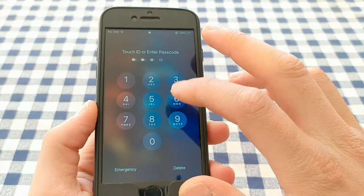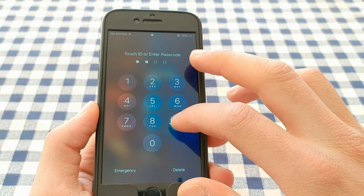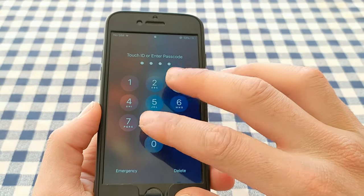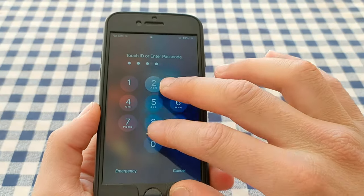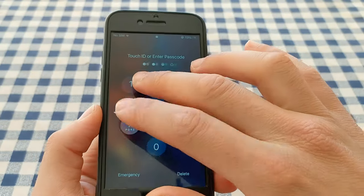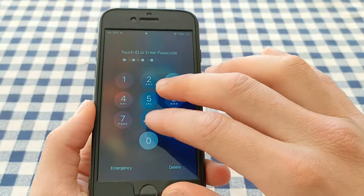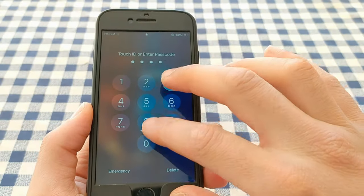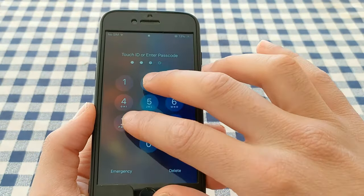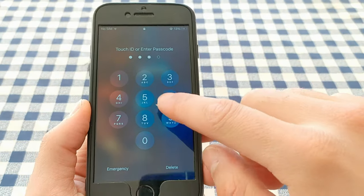The next tweak is No More Disabled. This tweak will allow you to enter the passcode permanently and will prevent the iPhone from entering the disabled screen due to wrong code entry several times. If you enter the wrong passcode multiple times you will not be unable to unlock your device. This is an important feature that prevents anyone from knowing your device passcode in case someone tries to enter it incorrectly several times.